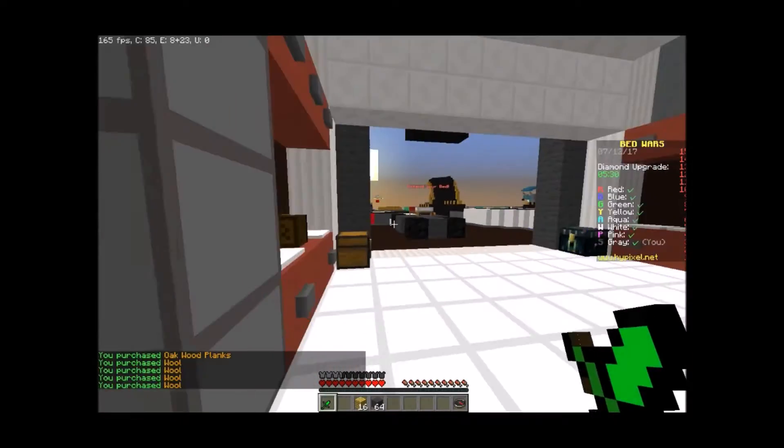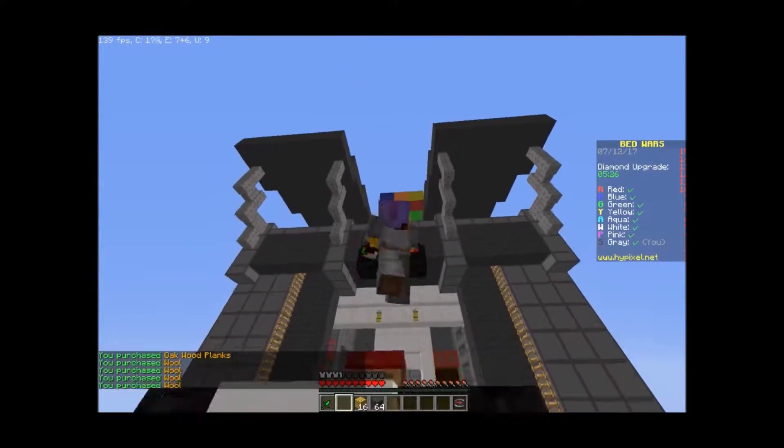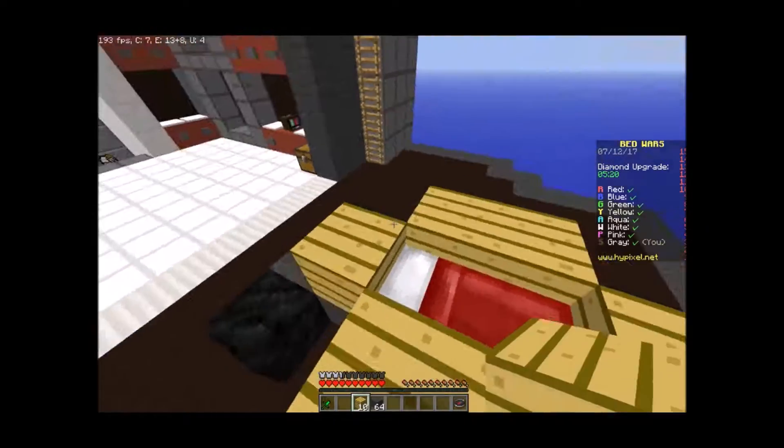They also added a spray can which allows you, if you have the clips, to put out paintings. And there's a topper up there — I have a Rubik's Cube one — and they're just going on top of your island and just decorating it.